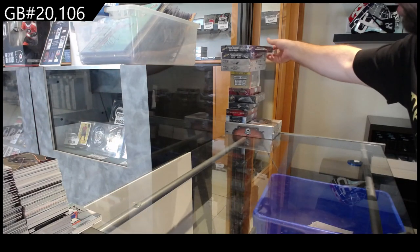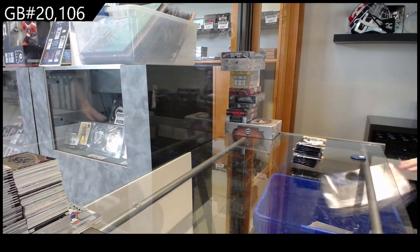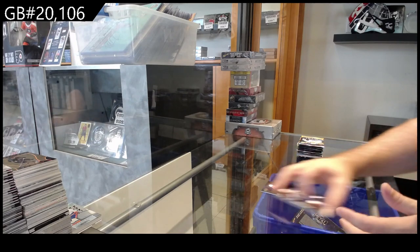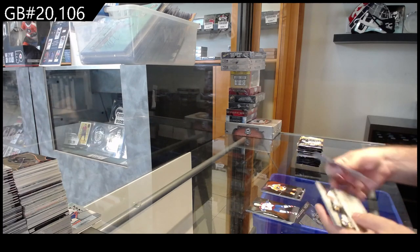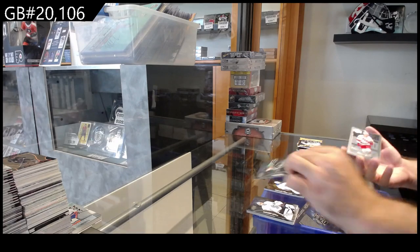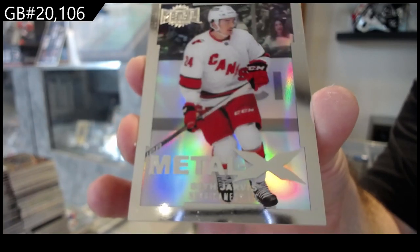Metal Universe — let's get some nasty PMGs or something. We're coming up to the big stuff, folks. Neon Icon for Vancouver of Quinn Hughes. And for the Flyers, Cam York Rookie. Metal Universe for Philadelphia of Allison. And a Lucanen Rookie for Buffalo. This pack feels thick — oh, sick, I love these cards. We've got a Metallics Seth Jarvis for Carolina. I love these cards — I think they're one or two per case.